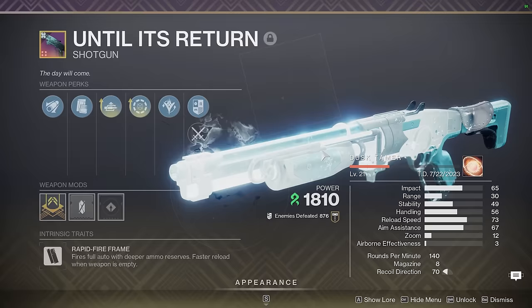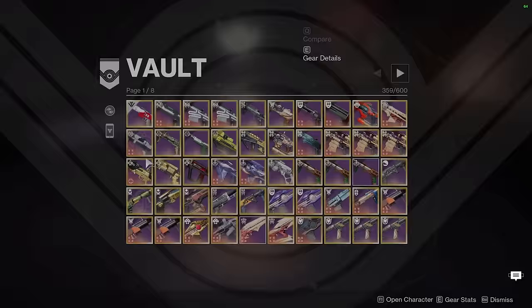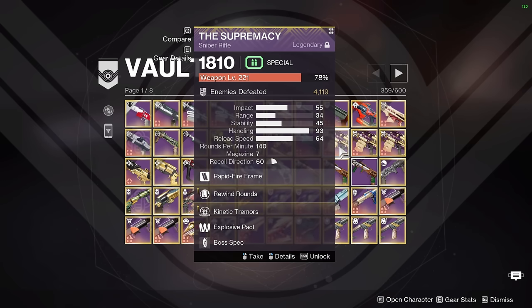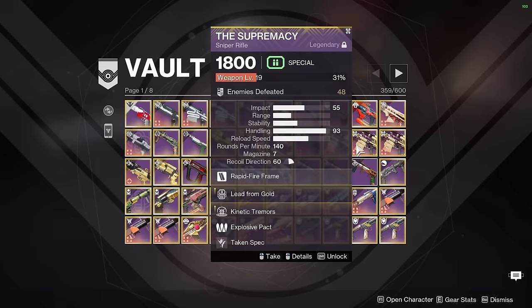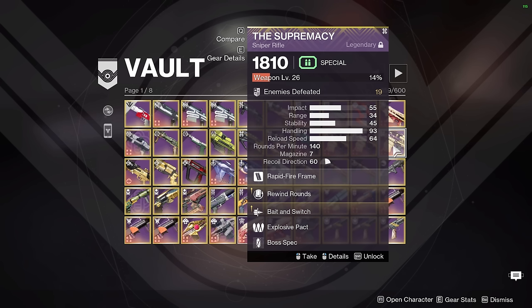Coming up next we have my three Supremacy rolls. All three look kind of the same under the hood besides the perk, so I'll zoom in. The first one has Rewind Rounds and Kinetic Tremors — for proccing Cascade Point in damage rotations, very good swap DPS weapon for a legendary. We have Lead from Gold and Kinetic Tremors — this one is for GMs when you're more ammo starved and don't mind reloading between engagements. And we have Rewind Rounds and Bait and Switch — one of the best Legendary DPS weapons in the game, excellent for anyone that needs a ranged weapon. Unlike Kinetic Tremors, if you have Bait and Switch with multiple people on Supremacy, it still stacks perfectly fine.